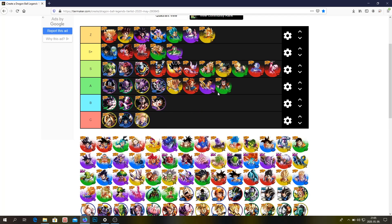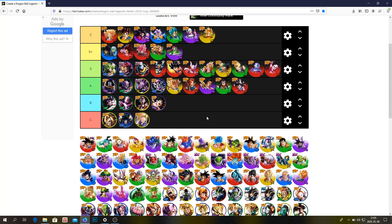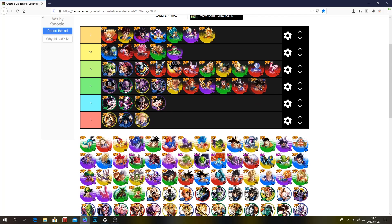This unit is just mediocre — A tier. Same with this Goku, he's just nothing special. Ginyu is probably high A or low S, but I'm going to put him in A tier. You could put him in S tier, but I don't think he's as good as the S tier units — I think he's a little bit weaker.